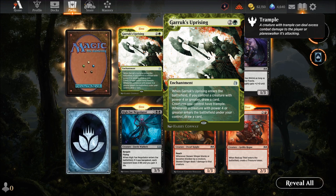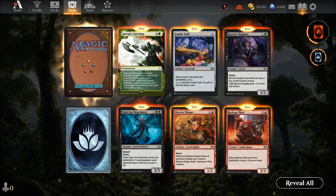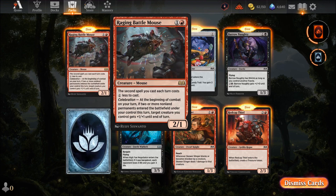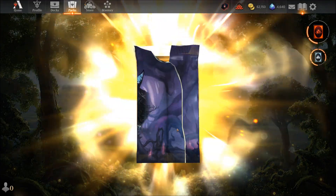Garruk's Uprising — probably for legendary play given the emblem. When it enters the battlefield, if you control a creature with four power or greater, draw a card. Creatures you control have trample, and whenever a creature with four power or greater enters under your control, draw a card. Raging Battle Mouse — two mana for a two-one. The second spell you cast each turn costs one less. At the beginning of combat, if two or more non-land permanents entered this turn, it gets plus one plus one — a good early aggression card.